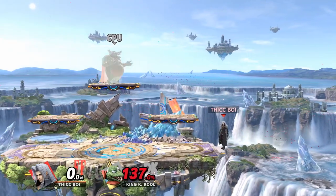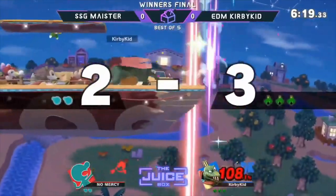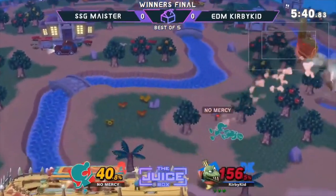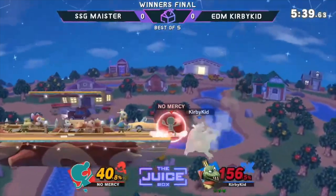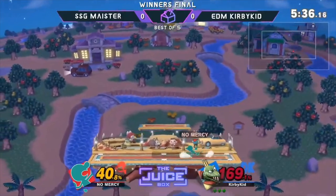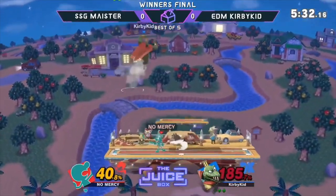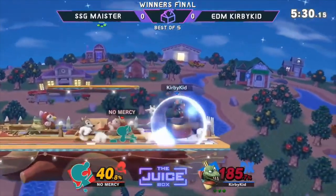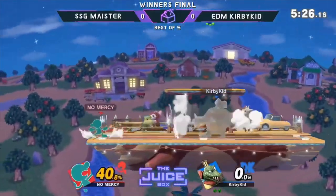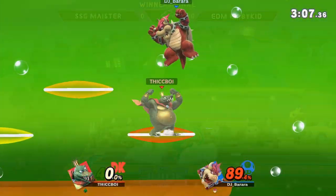Against certain characters with big disjoints, riding the wall can sometimes help throw off the opponent's timing. The best way to recover against those characters is saving your jump, using up air to get closer to the ledge, and airdodging to the ledge if you can reach it. In situations where you're forced to use up-B to recover, try holding down on the left stick so you don't grab the ledge and the propeller hitbox can potentially beat the disjoint — though some characters' disjoints still outreach the propeller.